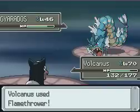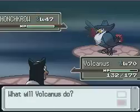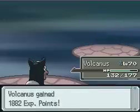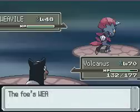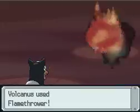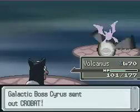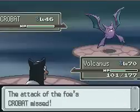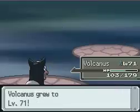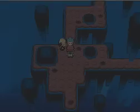Oh god, thank god I beat it! Holy crap, you guys don't know — that makes me so happy. So basically from now on with those Nasty Plot boosts, I should be able to take him down pretty easily. Thank god, you guys don't know how freaked out I was about this. And that is a pretty cool looking Weavile sprite, not gonna lie. Volcanus is faster than Weavile — that is pretty epic. Thank god, guys. I was actually gonna quit if I couldn't beat that Gyarados. You guys don't know how happy I am now that I beat it. Thank god. And Houndour is level 71. That Gyarados was so hard to beat. And I didn't even need a critical — just the Nasty Plot boost.